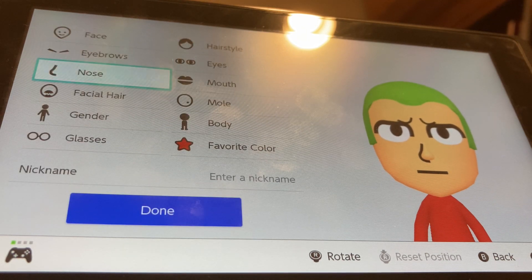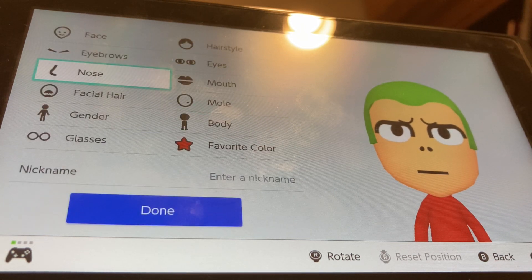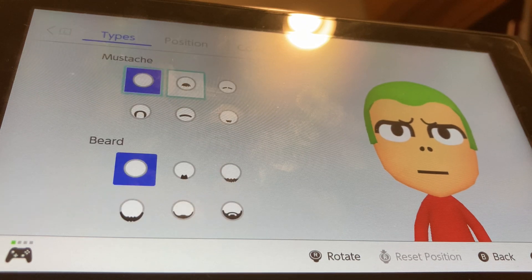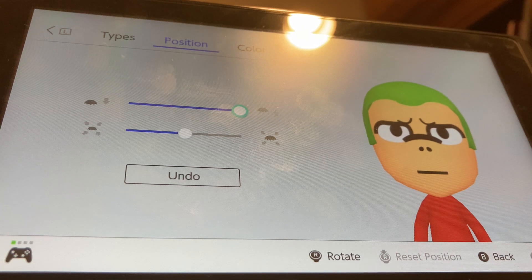We're going to go to nose, we're going to be choosing this nose. We're going to put them up by three, and that's it. We're going to go to facial hair, choose this mustache. We're going to put it all the way up, then put it back down by one, and we're going to shrink it down by two.